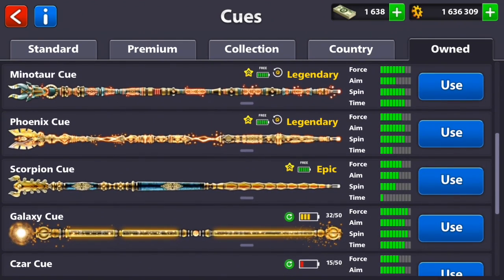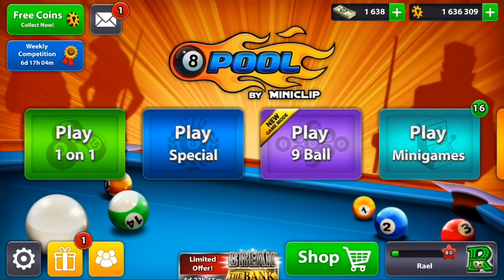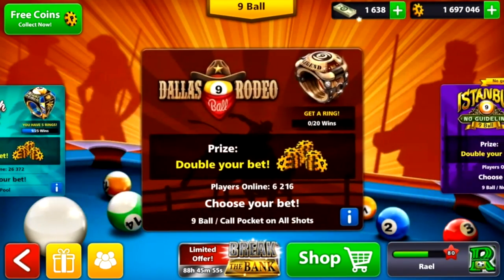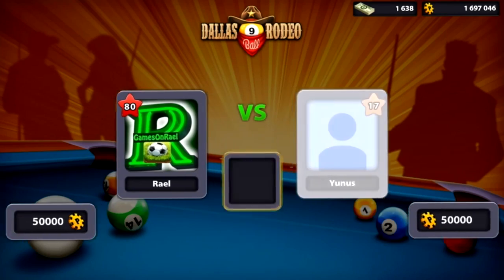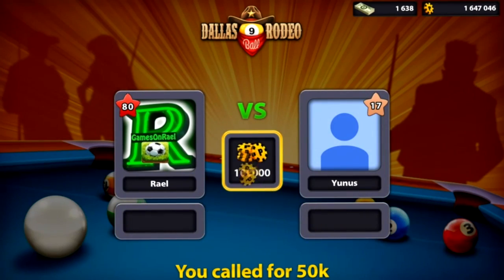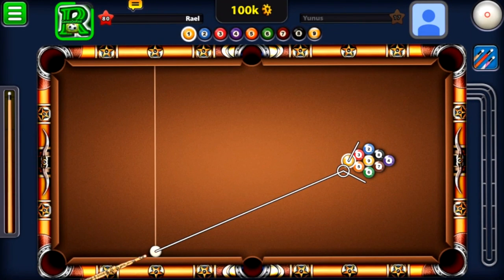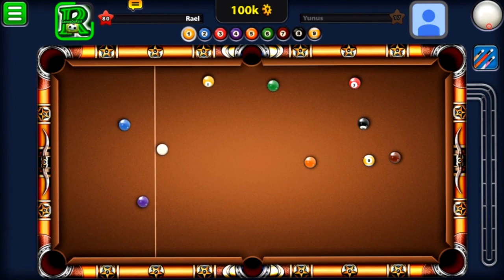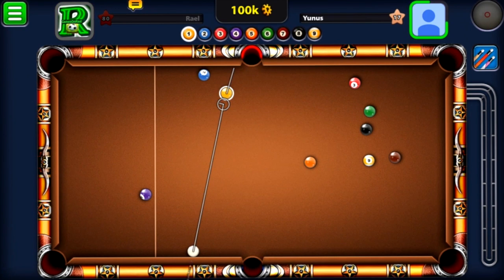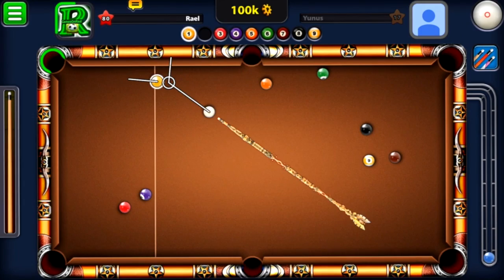Now I believe this was before the update. Later in this video I'll show you two more games also with no guidelines with some great shots. In 9-ball pool you have to call every pocket. We're playing on a 100k table. My opponent didn't get any balls in and played poorly, so I got the cue ball back.